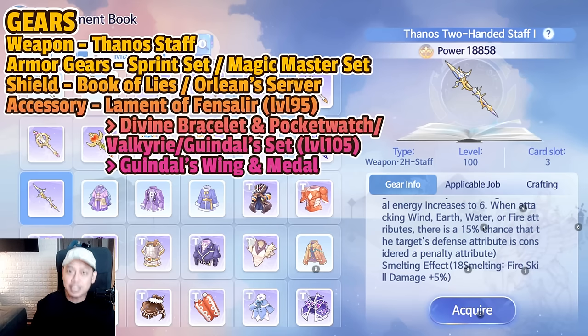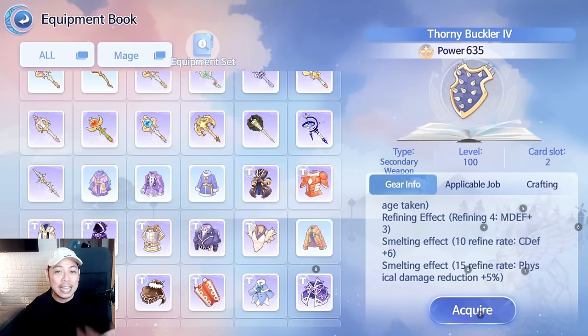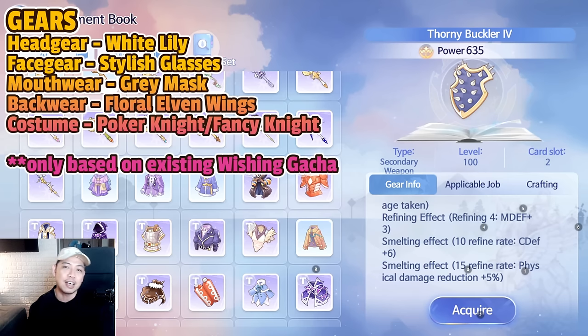For armors, it's still Sprint Set if you have them below plus 15, but at plus 15 go for the Magic Master Set — the endgame armor for the Warlock. For shield on PVE it's Book of Lies, and for PVP you can go for Orlean's Server or the Thorny Buckler. For accessories at level 95, it's the Lament of Fensalir set; at level 105 it's the Valkyrie or Gindal's set, which increases skill damage by up to 20% when stacked four times. For accessory wears, this is based on the existing wishing gachas: headgear — White Lily; face gear — Stylish Glasses; mouth wear — Gray Mask; back wear — Floral Elven Wings; costume — Poker Knight or Fancy Knight.